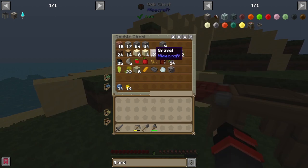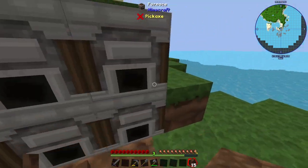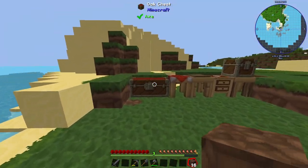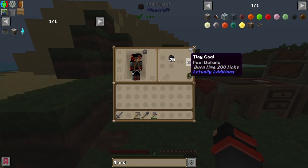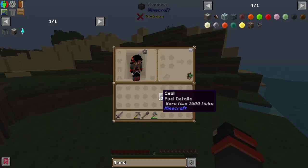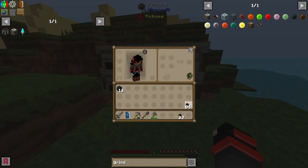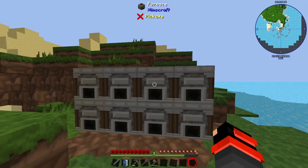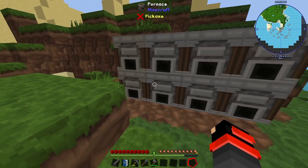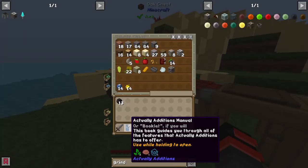With coal, thanks to the Actual Additions mod, you could actually split it up into eight parts called tiny coal — very, very nice indeed. With that done, we could evenly put our coal into our little furnaces just to speed up production a little bit. I made eight — I like to smelt things in a little bunch.